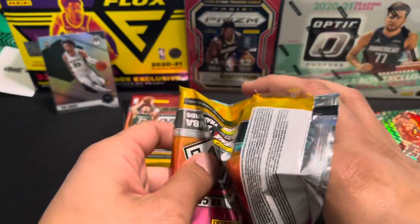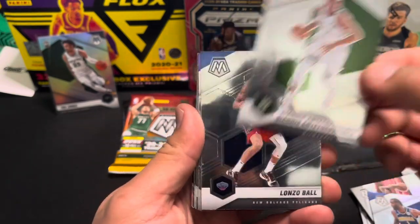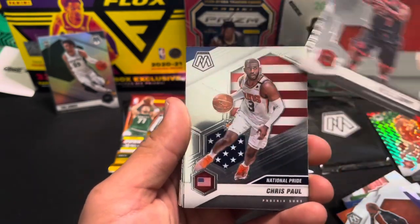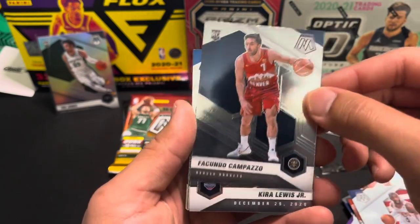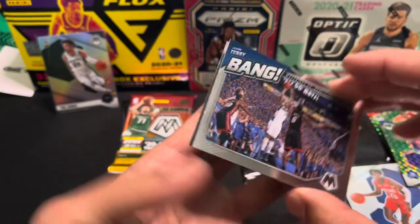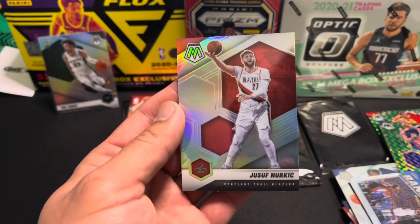So one rookie color — two actually with that silver. To start off: TJ Warren, Giannis, Lonzo Ball, Rashawn Holmes, Deandre Ayton, Kyle Lowry, Chris Paul National Pride, Campazzo, another rookie Kira Lewis, Ben Simmons green, and then the insert Jason Terry. And then another silver — Nurkic.